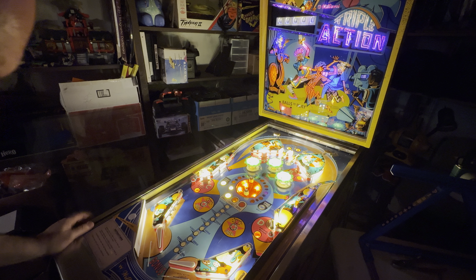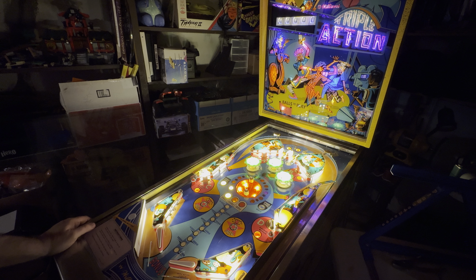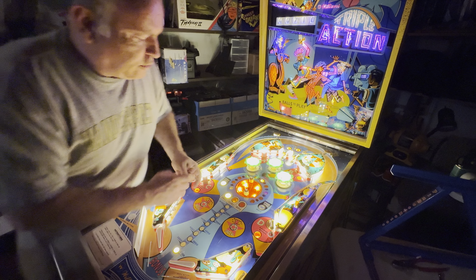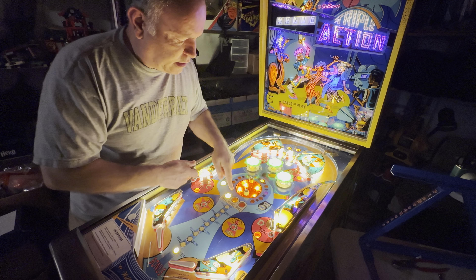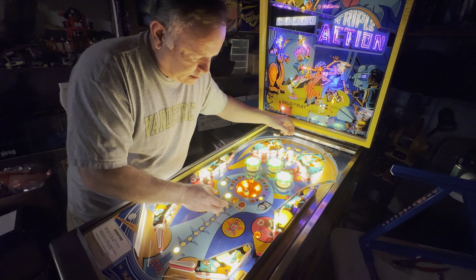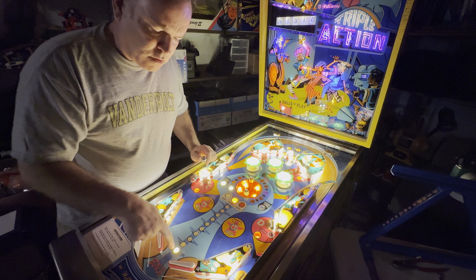All right, everything's fine — it's gone to three balls, it's reset to zero. Let's flip that over — something didn't happen correctly there. Okay, that's correct. See how that went over the spinner and advanced it up to that point? Now if we go over it again it should take it all the way back down here — yep, and it did, it brought it right back down.